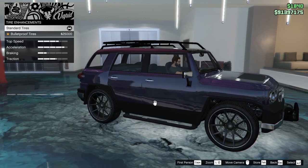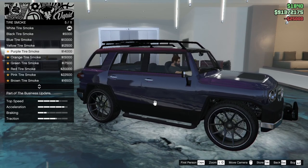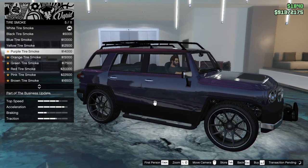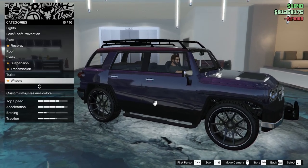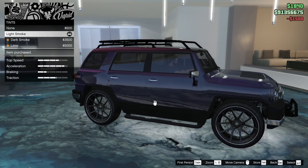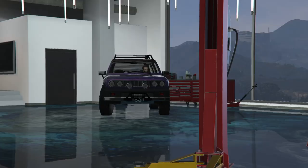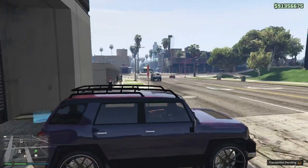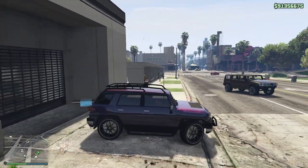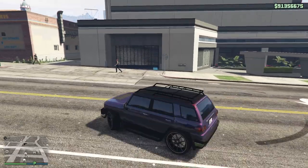Tires — bulletproofs. Tire smoke — do we go with the purple tire smoke? How can we not? The pink won't line up real well, I don't think. Windows, light smoke for a little bit of privacy. Exit to the ground. We didn't give it purple lights — should we give it purple lights, like purple front lights? Or even pink. I like this pink and purple with the pink.